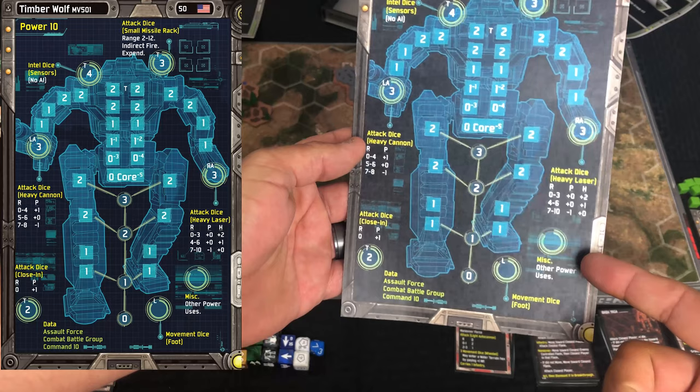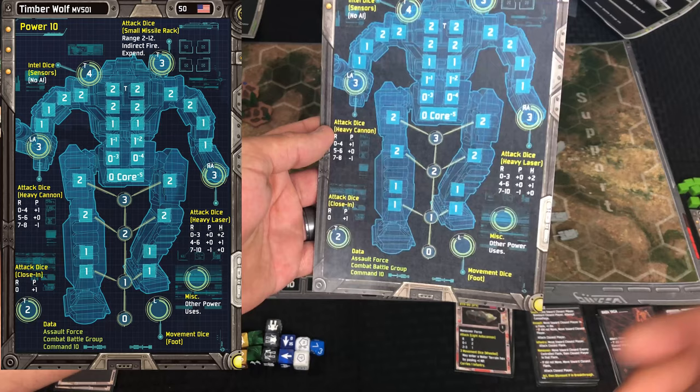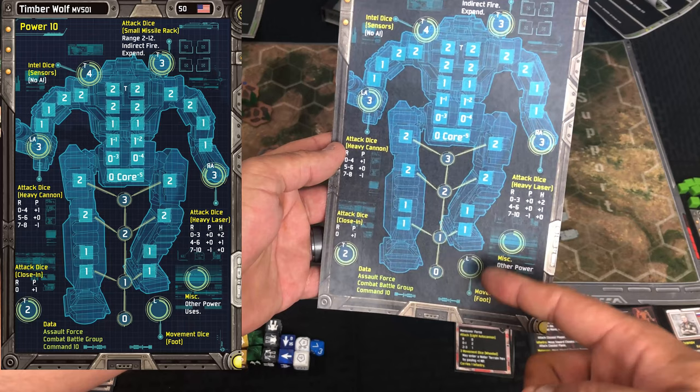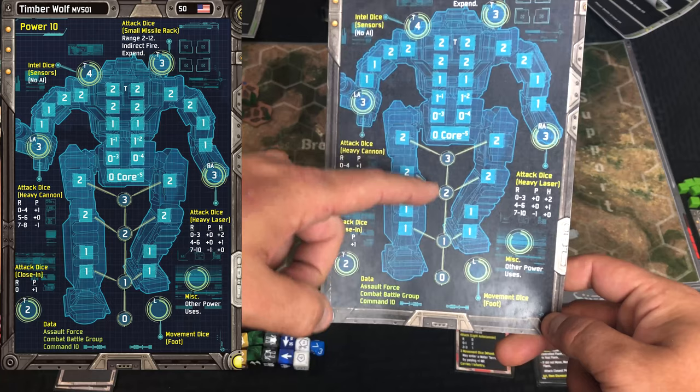Down to the bottom right is the miscellaneous section — some generalities for the AI will cause power to be put there, or if you're activating a unit and don't want to do anything, you can move one power cube over there kind of like a stall. When it comes to the legs, you just have a single spot because you're using both legs to move, but it doesn't have a max cube number — that's listed down in between the legs because it's a neat system: the more damage the legs take, the fewer movement dice you're allowed.